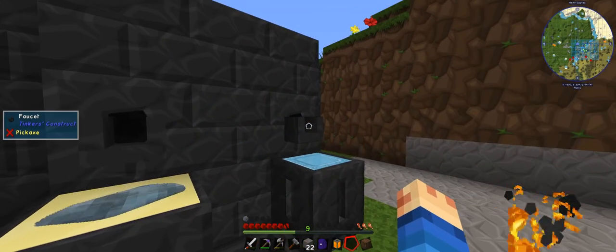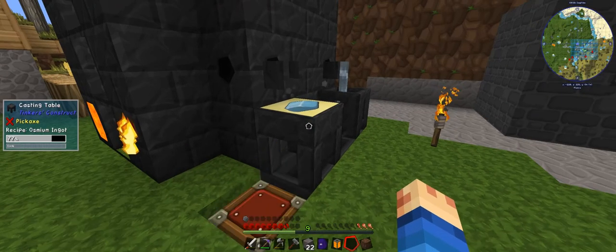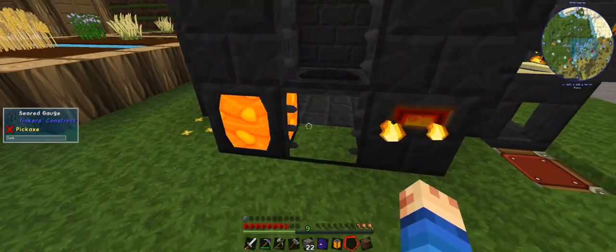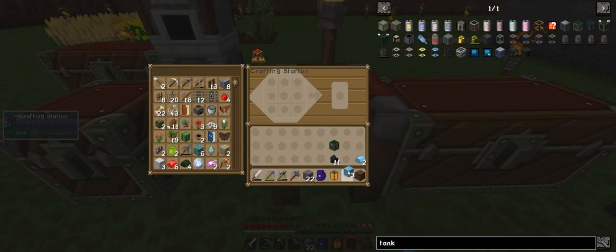We've got two ignites here - once you've cooled off. One more there. That should be done nearly. Miss botania - their armor was awesome. So we have osmium chestplate, the helmet, boots. I was five over.